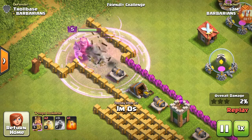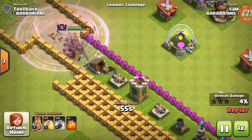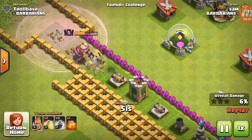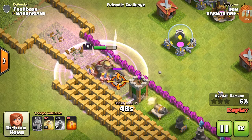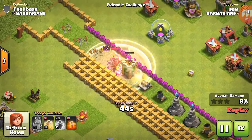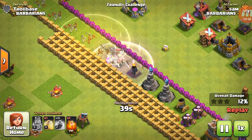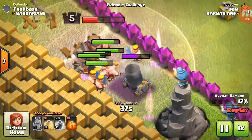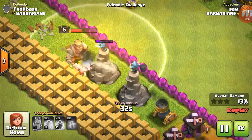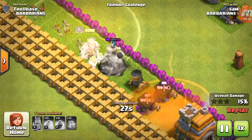Now he's using troops here — yeah, that's smarter I think. These barbarians, I think they are level 4 but they all look the same so I can't say that for certain.